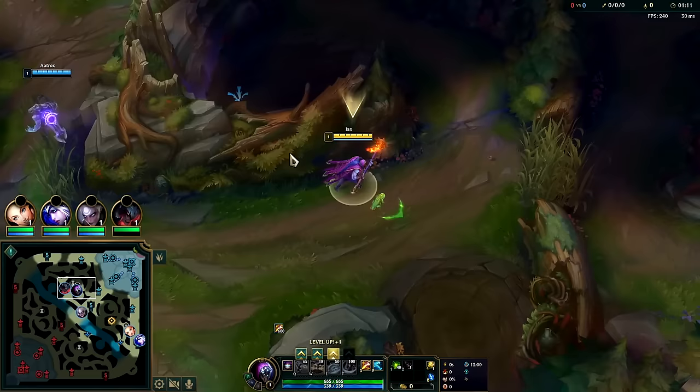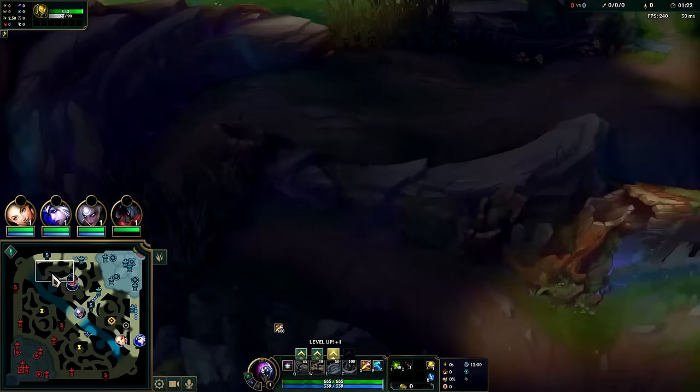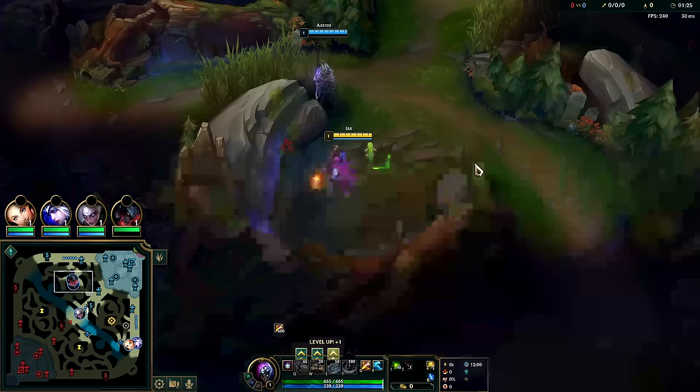For runes we have Lethal Tempo, Triumph, Alacrity, Last Stand, free boots, Cosmic Insight with attack speed 80 and armor. We want to path top side or start top side and path toward bot, because bot is easier to gank with how the walls are. Mid and top are much harder with their walls, and if the lane's being played neutral it's much more challenging.